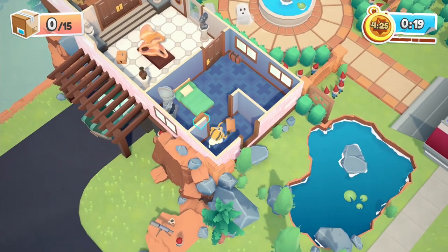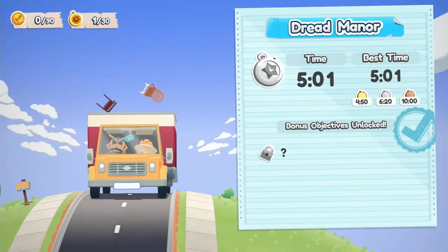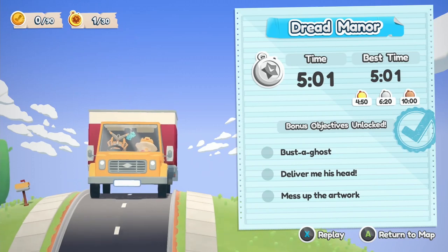Each location gives you a time to beat, and you'll unlock gold, silver and bronze rankings depending on how efficient you are. Once completed, three bonus objectives are revealed for that location, meaning you can head back in and try to finish them as well.